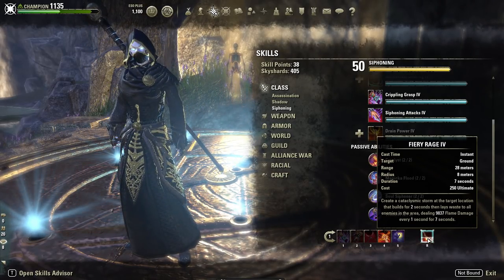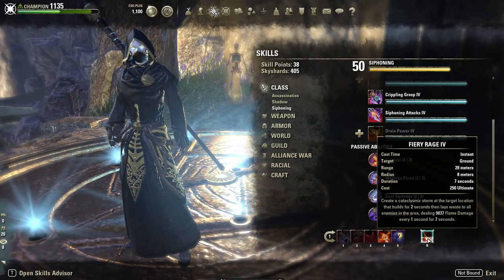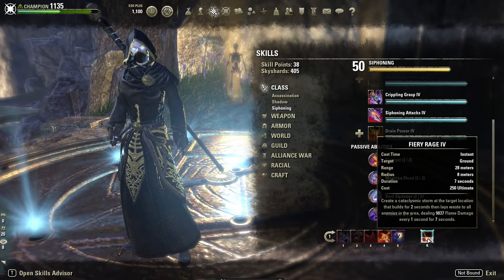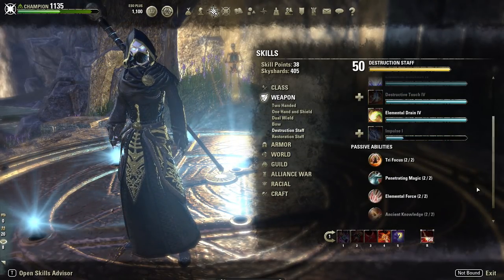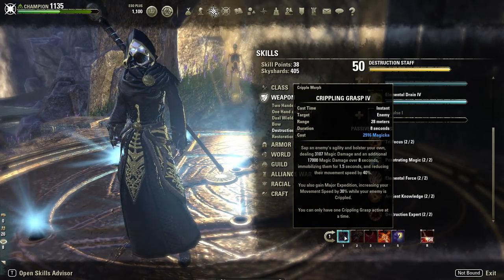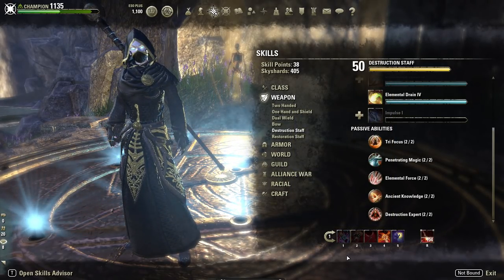Elemental Rage is fantastic for an early ultimate in a fight and really good for AoE. Generally in the initial ult you'll use this; in AoE fights you'll use this exclusively. If it's a single-target boss you'll use this at the start and then use your back bar ulti consistently. It also gives us the destruction staff passives on our front bar, increasing damage with the flame staff by 8% for single target abilities. Some people would run a different skill here — I like having Cripple on the front bar for that single target damage buff.